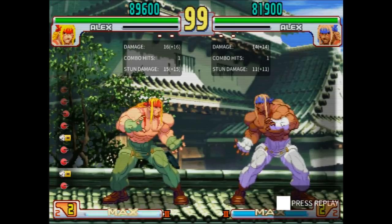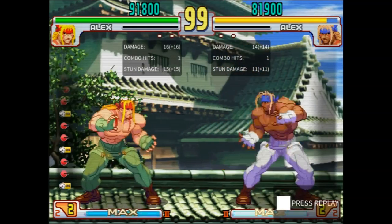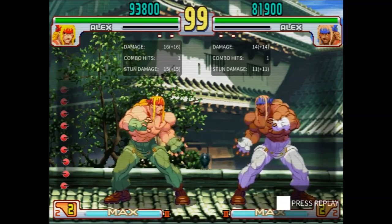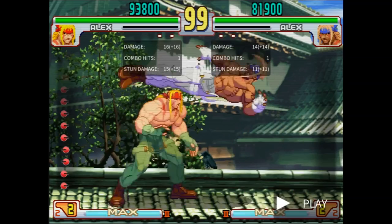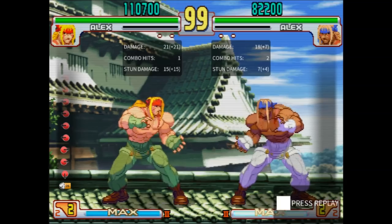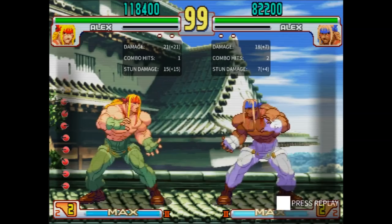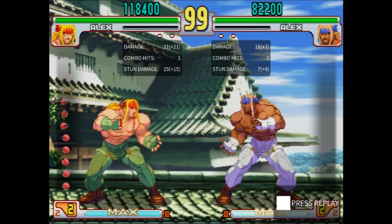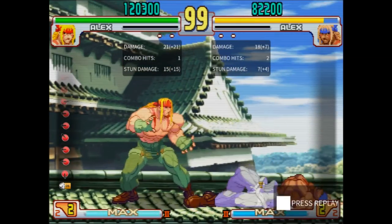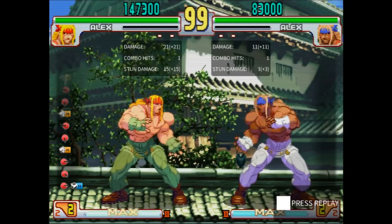Now, some general notes. A common anti-air with Alex is option-select parry into Stand Strong. You can actually cancel it into EX Knee Smash if you're close — this combos, it's two parries instead of one, and it does good damage. Crouch Fierce is a decent anti-air too, but it's really slow so it's not as good after a parry. If you time it right, it's got a good enough hitbox that it'll beat a lot of jump-in normals clean, or at least trade. But it's really bad if it gets parried. If you get only one hit of Crouch Fierce, you can juggle into a Knee Smash.